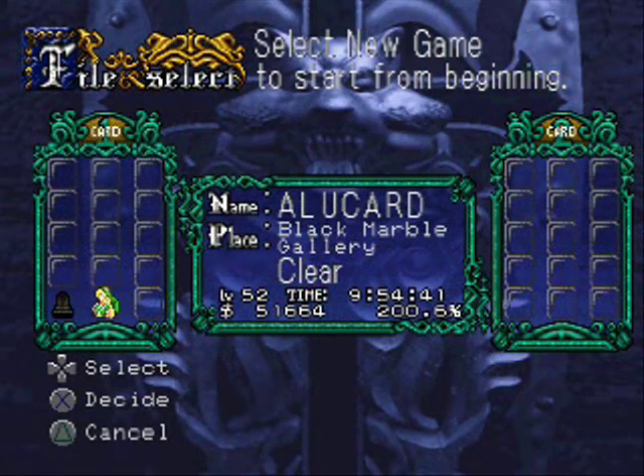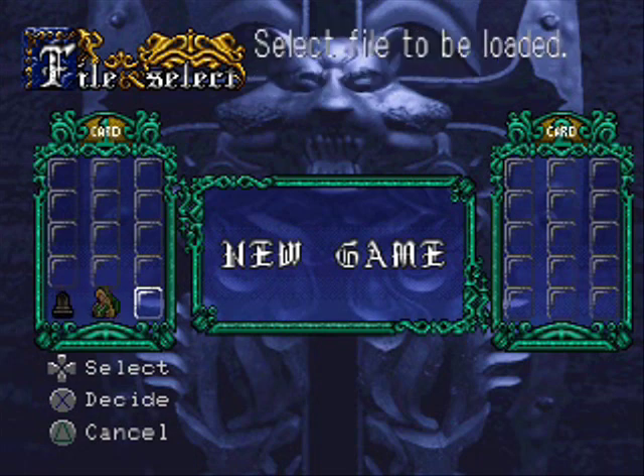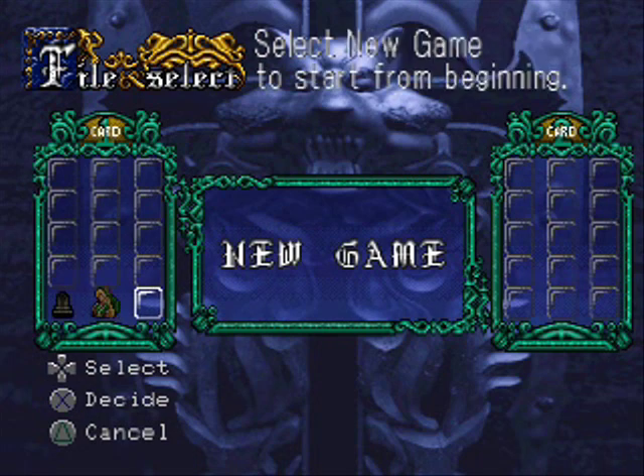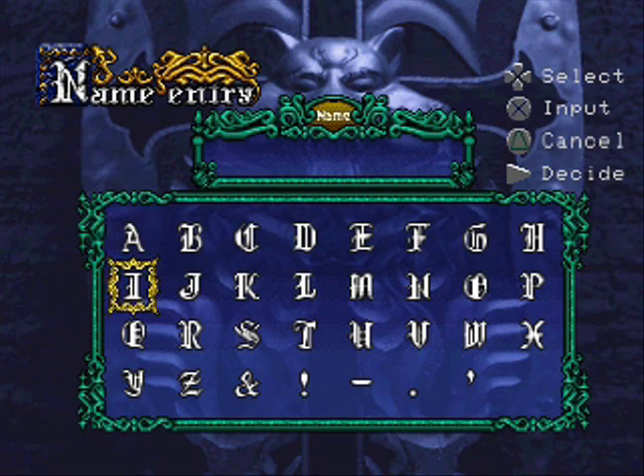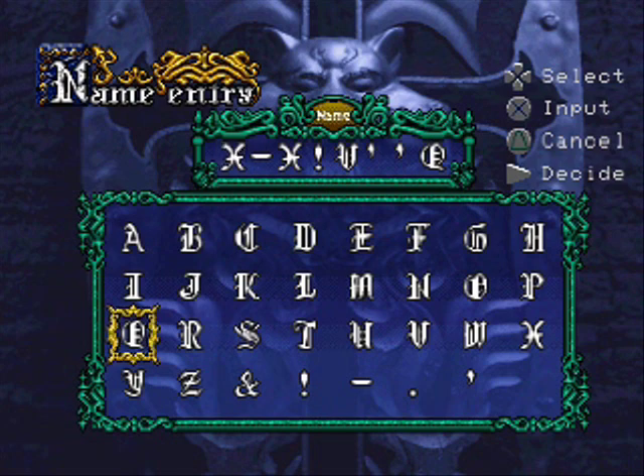There are actually more things you can input at the file select. If you put in 'axe armor' as a new game name, you start the game normally but you'll have an Axe Lord Armor in your inventory — not really that useful, but kind of cool. Here's another one: if you put your name as X-hyphen-X, exclamation mark, V, two apostrophes, and Q, you will start in Luck Mode. The game starts normally with the Richter prologue, but when you actually start, your stats are all very, very low but you start with 99 luck and a Lapis Lazuli.